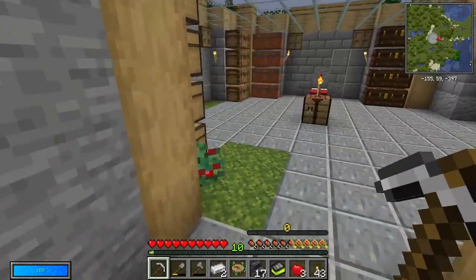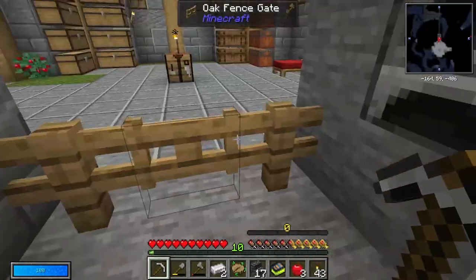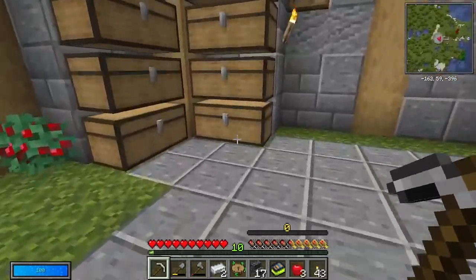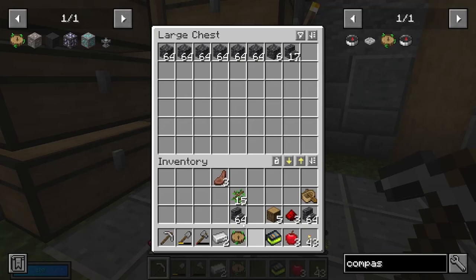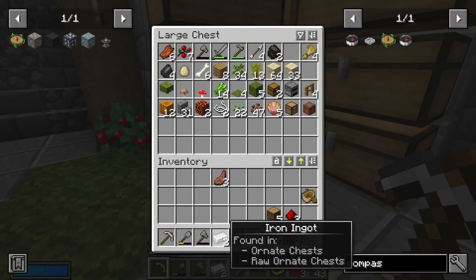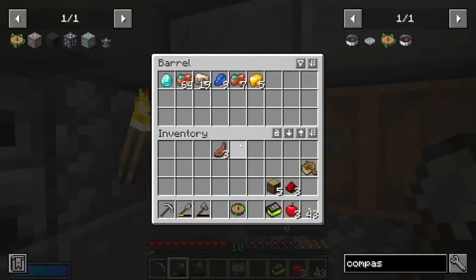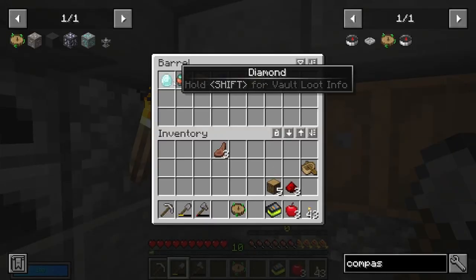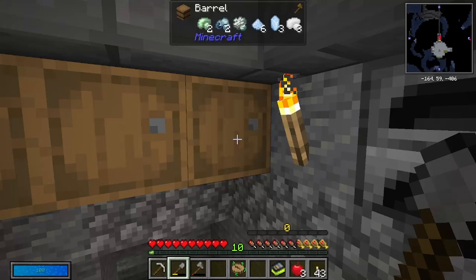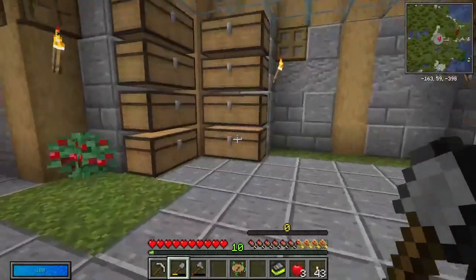I'm going to dump a bunch of stuff off. I've also started putting some stairs so I don't use all my hunger, and I've put some pressure plates down. I've also got some barrels over here — I've split these up so this one is useful stuff, this one is not useful stuff, and gravel is in the middle because I thought I was getting lots of gravel but apparently not.